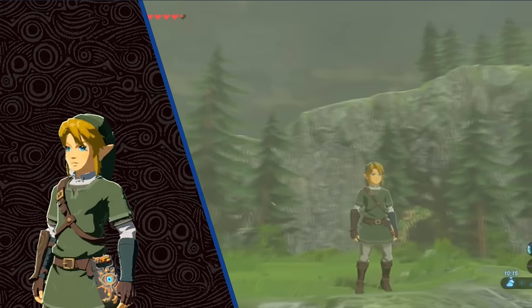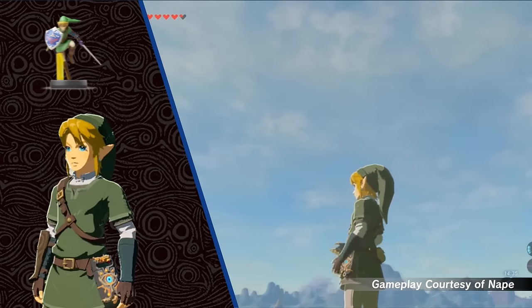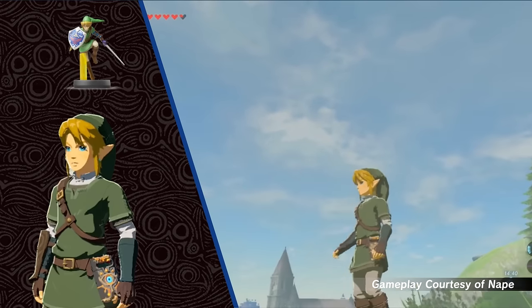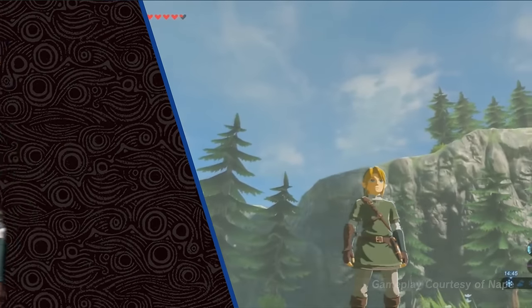Our last amiibo exclusive set is from Twilight Princess. The Super Smash Bros. Link amiibo is required in order to obtain this set, which includes the Cap of Twilight, Tunic of Twilight, and Trousers of Twilight.